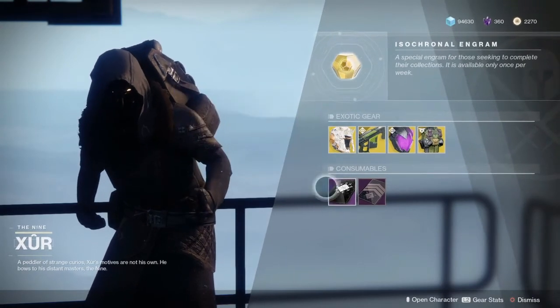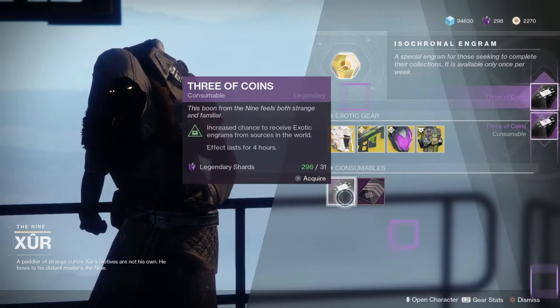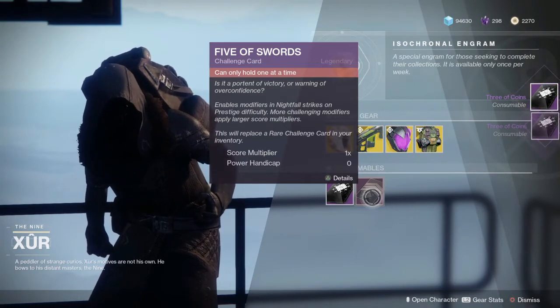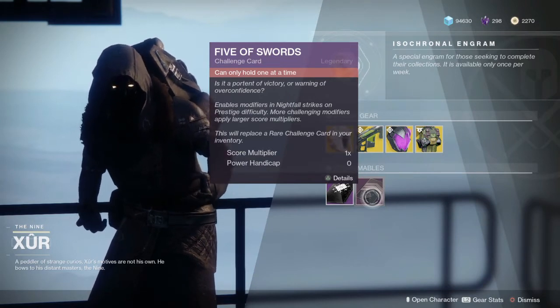He sells Three of Coins for Legendary Shards — I'll just buy two. And he does sell this one which lets you put modifiers on the Prestige Nightfall.